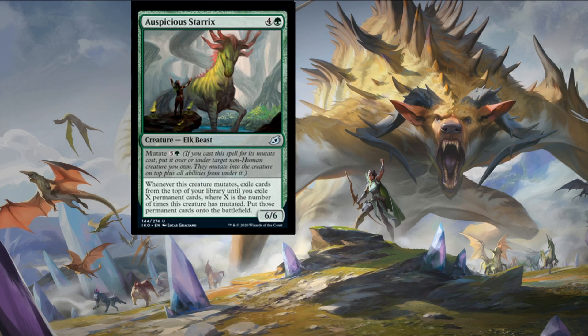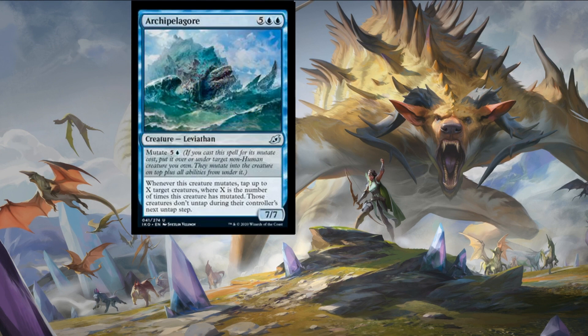Another mutate creature follows — Archipelago Gore — five colorless and two islands for a seven-seven leviathan which also has mutate. Whenever this creature mutates, tap up to X target creatures where X is the number of times this creature has mutated — those creatures don't untap during their controllers' next untap step. A repeatable Sleep effect on this card. After a few iterations your opponent will be struggling to stay in the game. A little bit expensive for commander but a bomb in limited for sure. Seems like a lot of bombs at uncommon.